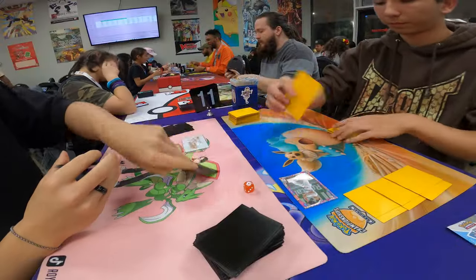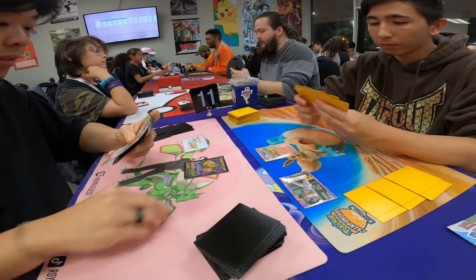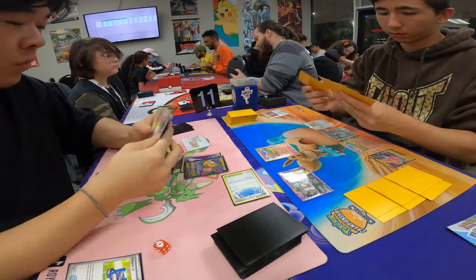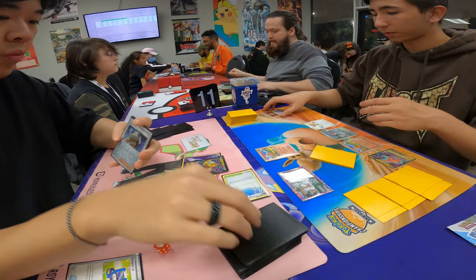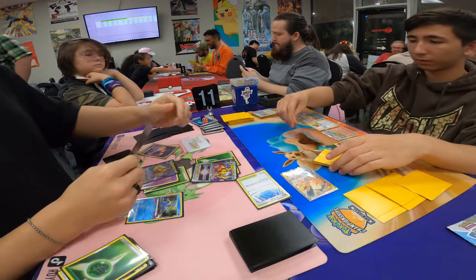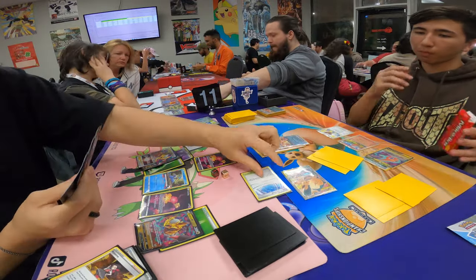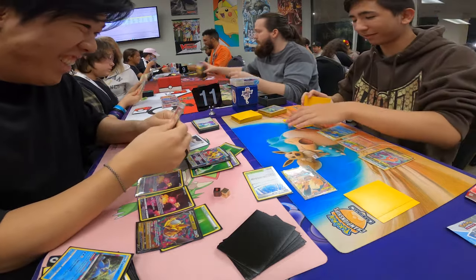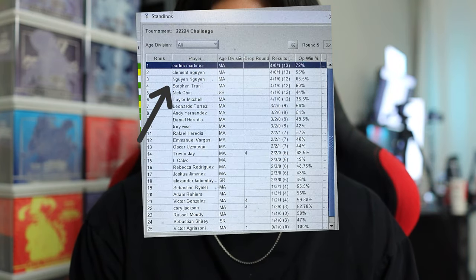Our last game, we face Charizard EX. I lost the coin flip and had to go first. I did not have a good start, but I managed to put down Path, which slowed him down from using Rotom V his next turn. We both set up and took turns knocking out each other's Pokemon. Until the very end, when I played my last Path and he was unable to respond, and I finished off the game by knocking out his last Charizard EX. We ended the night with a record of 4-1, putting us at 3rd place, which gave us 10 championship points.